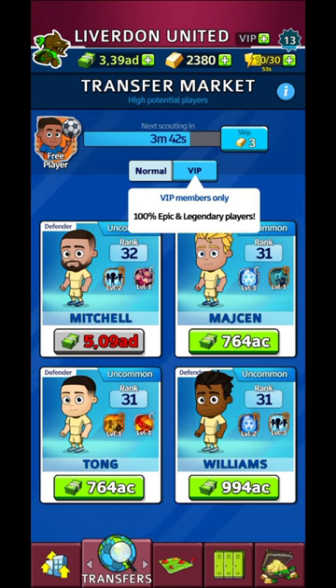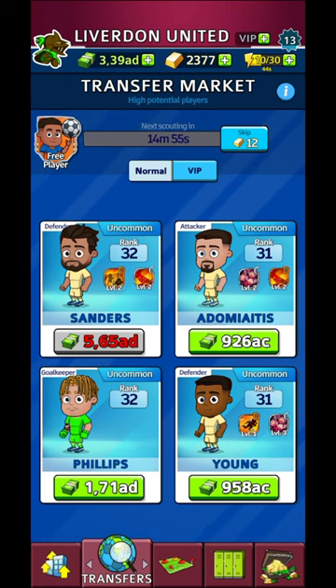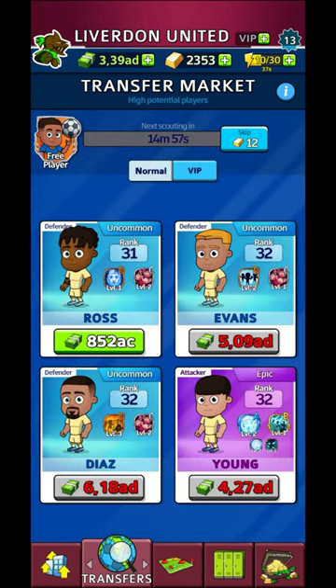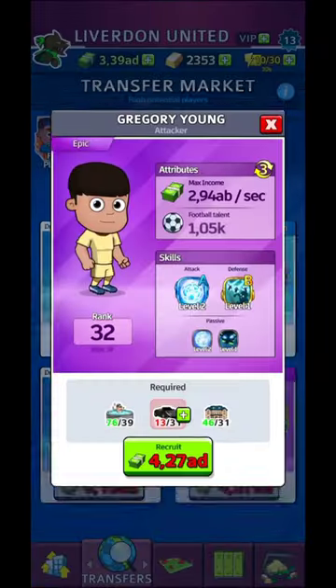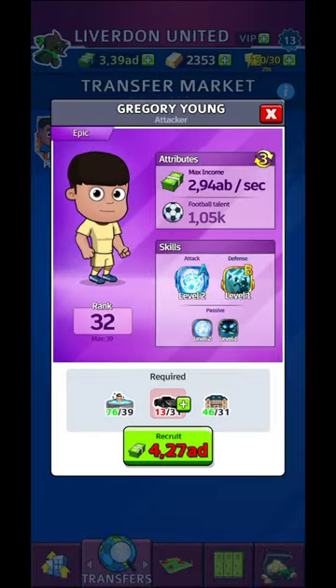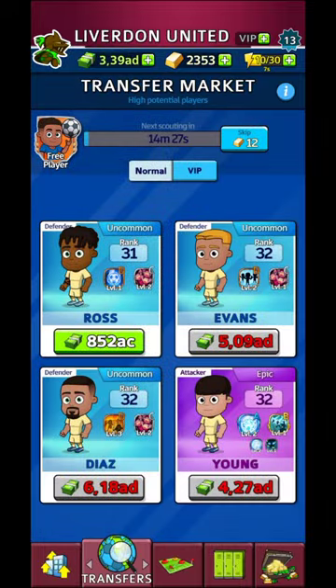You're going to have different rarities for your players and eventually you'll need to change them. You get new players from the market — and you can even get VIP. For VIP you're going to need to put real money in the game. I'm going to skip to see new players — D grade and C grade. I just hope I get at least a better one than blue. The last one there is an epic one — I have 50 minutes until I can get it.